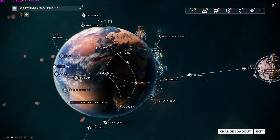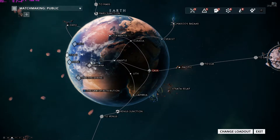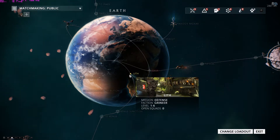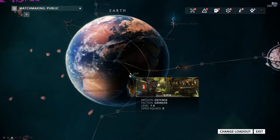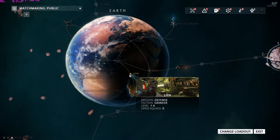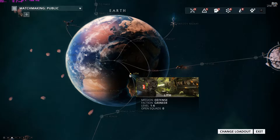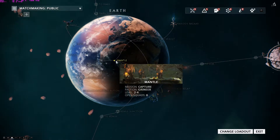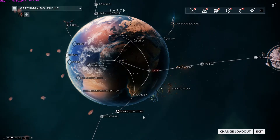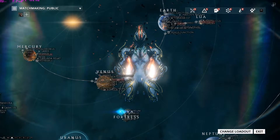Within each planet there are different types of missions. For instance, hovering over Lith on Earth tells you it's a Defense mission, the faction is Grineer, and the enemy level difficulty is 1–6. Mantle is a Capture mission, also Grineer, level difficulty 2–4. Obviously the more planets you go to, the difficulty changes.